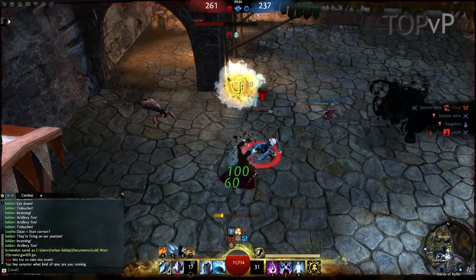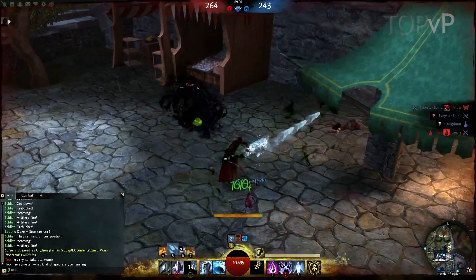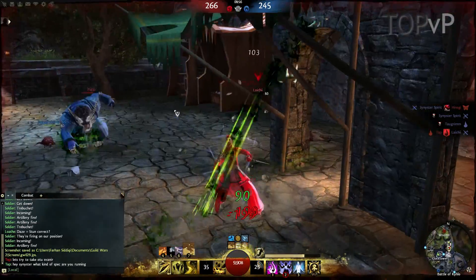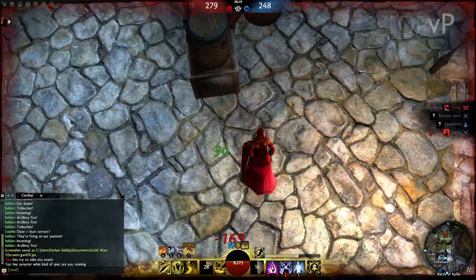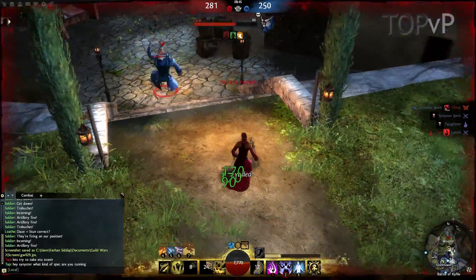Probably the most important thing I could tell you is that you should play around with the spec and change some utilities around and see what really works for you — how much survivability do you need, how much can you sub out. Can you switch out the Lightning Flash for a Signet of Earth and get some offensive utility that can still control your opponents and use that to your advantage?